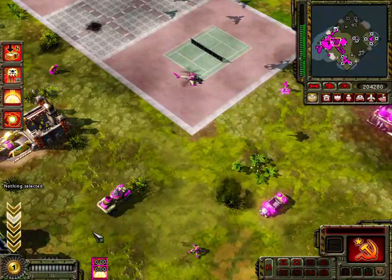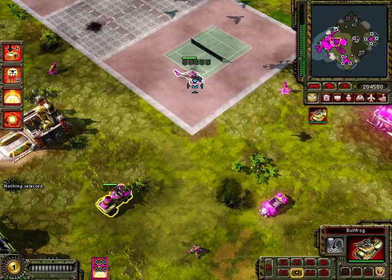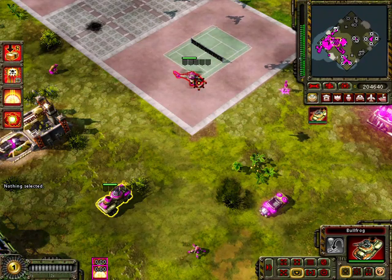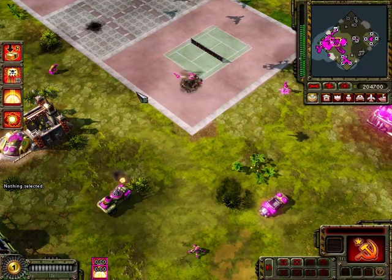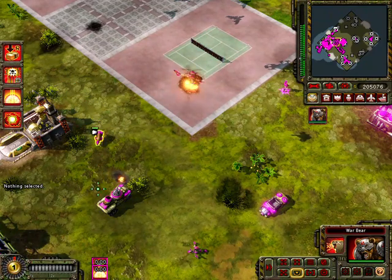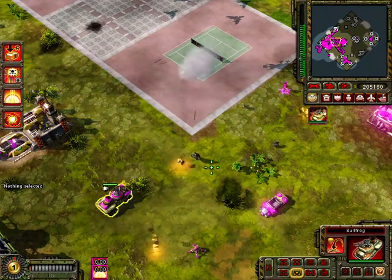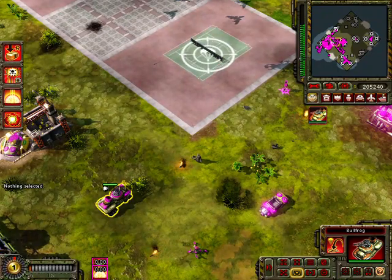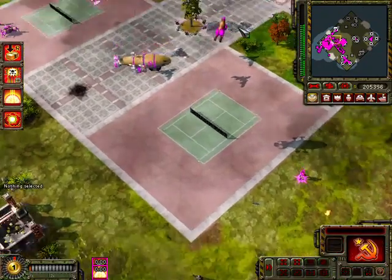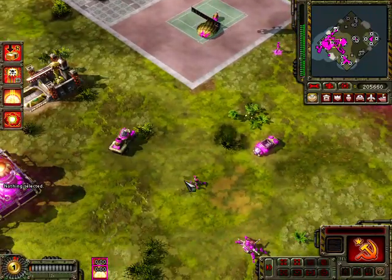Now onto the ground vehicles. This right here is the Bullfrog — the main anti-aircraft vehicle in the game. It can easily destroy many aircraft, as well as carry infantry, which it ejects through a thing called the Man Cannon, allowing the infantry to parachute onto the ground and reach higher altitudes.